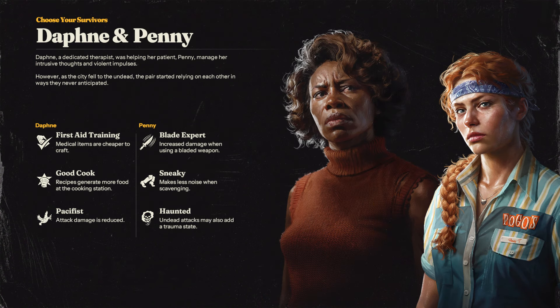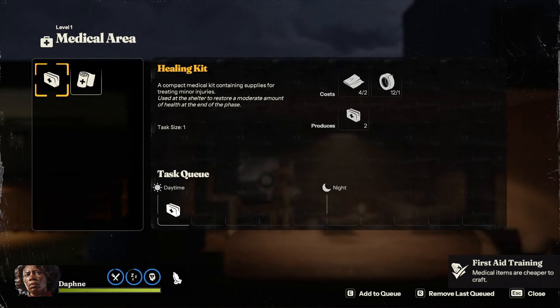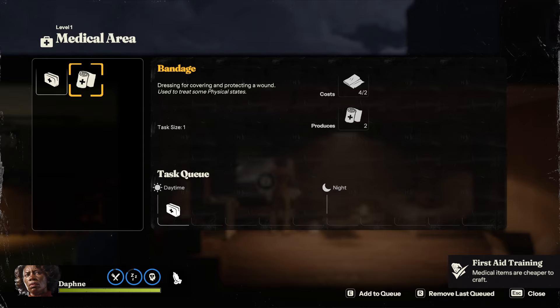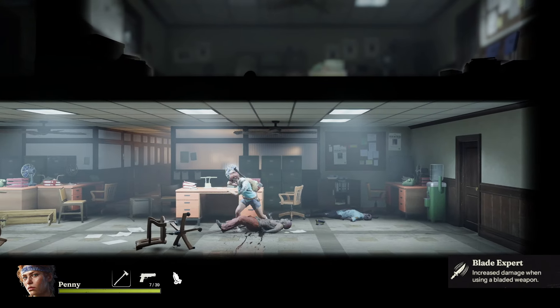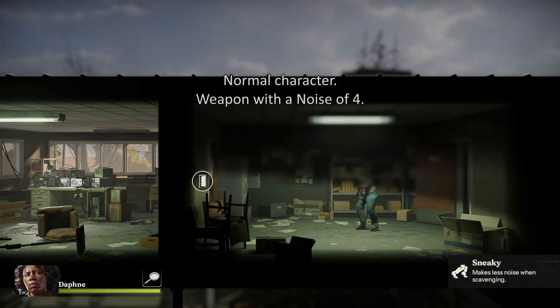Daphne and Penny are the best survivors, but I wouldn't recommend starting with them if you're new to the game. Daphne's Good Cook ensures she'll never run low on food, and Penny's Sneaky ability keeps zombies from reacting to her the way they do with others. Daphne's First Aid Training actually works like Aubrey's Veterinarian skill — crafting a bandage gives her two instead of one, with the same resource expenditure as an untrained survivor, producing two healing kits, medicine, or bandages. As for Penny, Blade Expert only has value when you're not sneak attacking. Sneaky reduces her noise whether she's walking or attacking — no other character can do this.